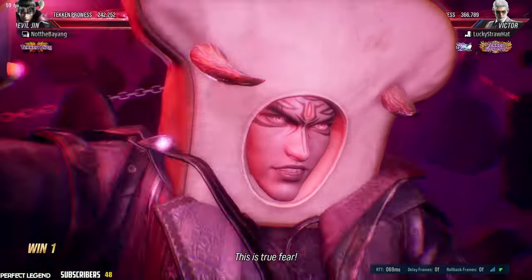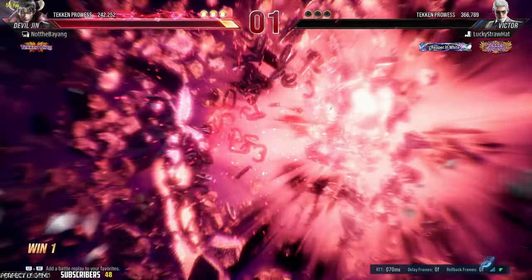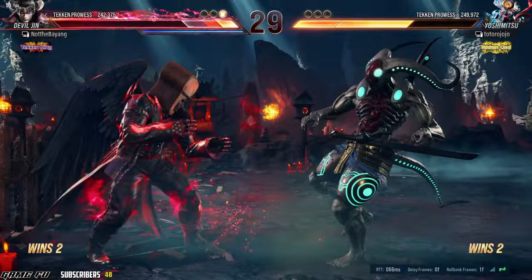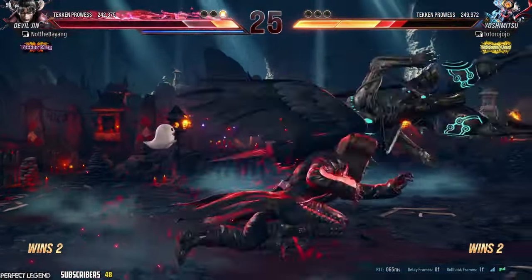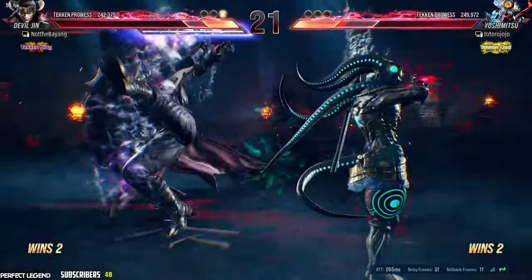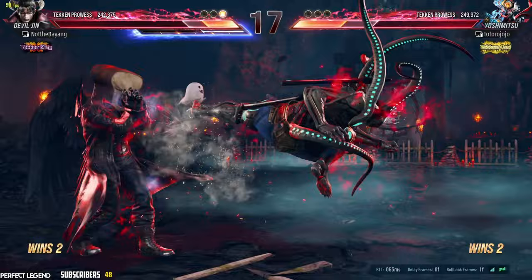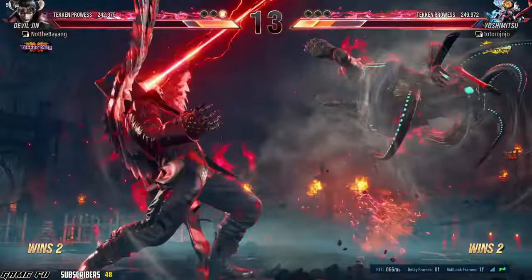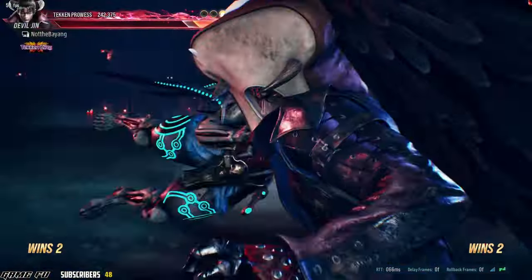He has a better Running 3-type move for pressure, then Back 1+2 which is a really good mid counter-hit knockdown and chip damage move. He's also getting the Laser Scraper buffs. I play him because Devil Jin generally is pretty well-rounded and can fight everybody as long as you know how to play the game.